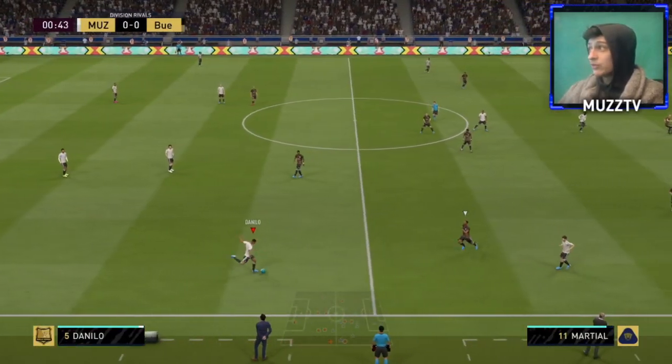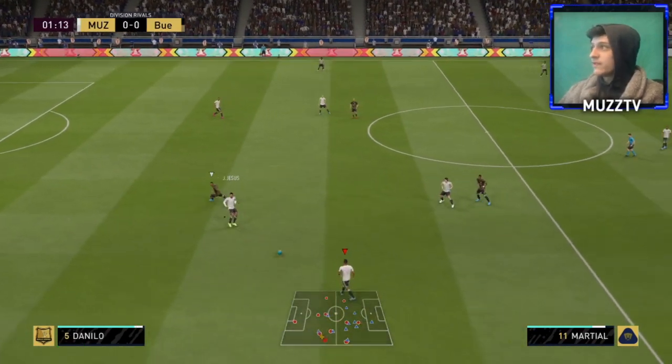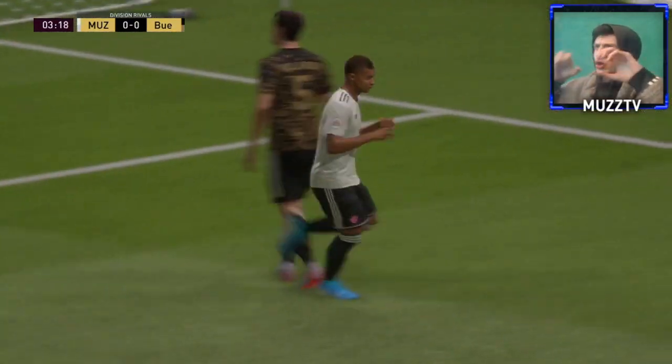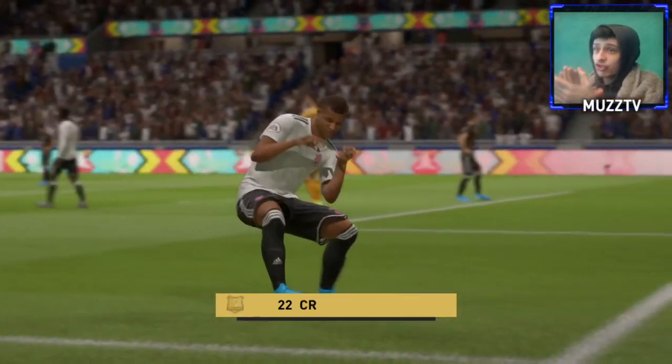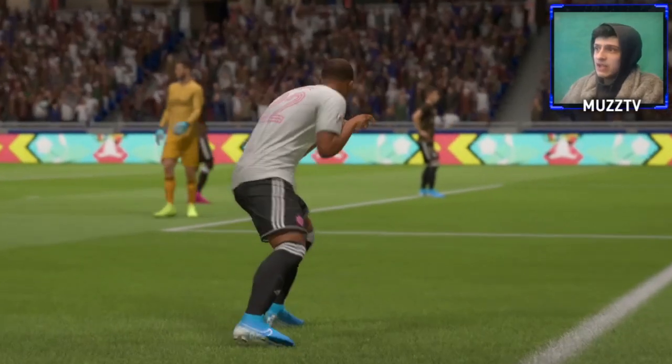He's got quite a slim build, which is nice - I thought he'd have quite a stocky build. Nice slim build, which is very nice. Beautiful start - 1-0! Danilo's first thoughts: he's got a slim build. So that's very nice for the agility and balance. If he had a stocky build - like Depay, who's got quite a stocky build - it makes him less agile.